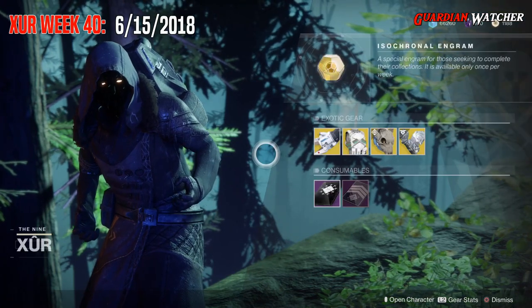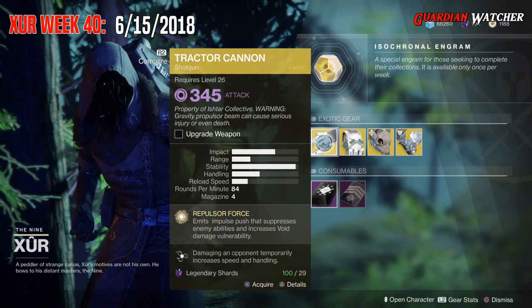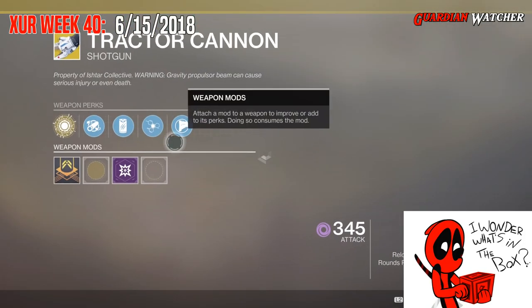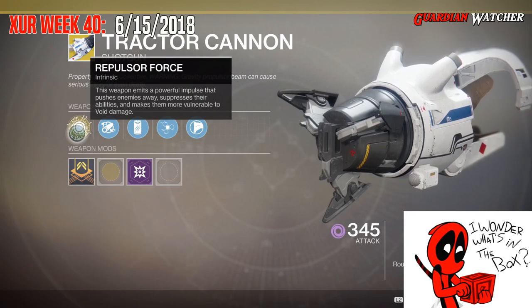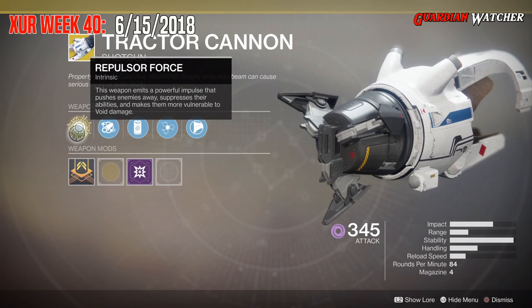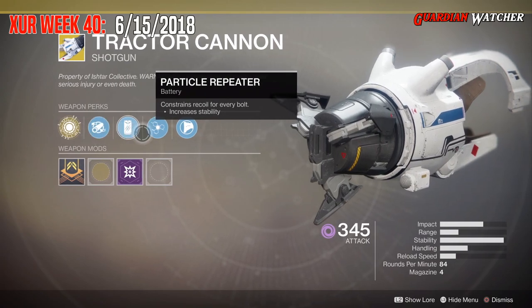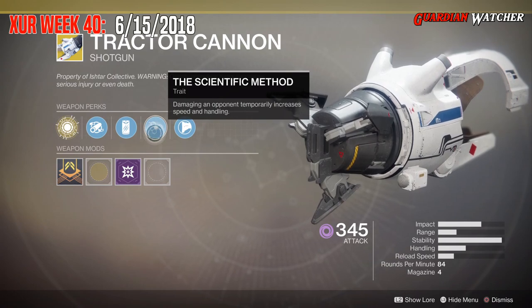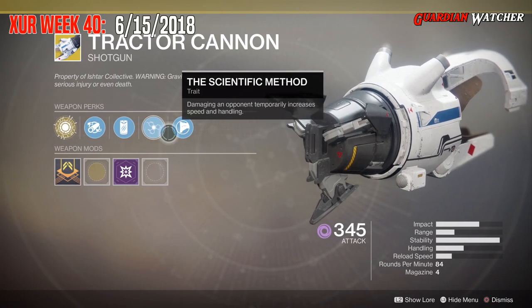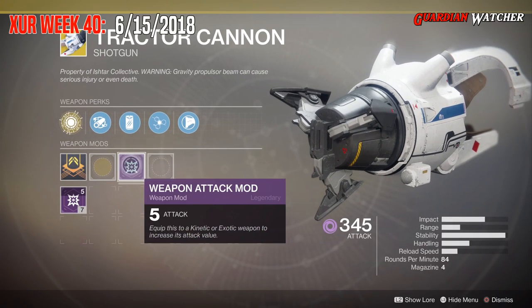Starting with the left hand side, the weapon of the week is the Tractor Cannon, which is a Void Exotic Shotgun. The intrinsic perk is Repulsive Force — this weapon emits a powerful impulse that pushes enemies away, suppresses their abilities, and makes them more vulnerable to Void Damage. Then we have Extended Barrel, Particle Repeater, Scientific Method — which means damaging an opponent temporarily increases speed and handling — and Composite Stock. Like all Exotics, it comes with a plus 5 weapon attack mod.